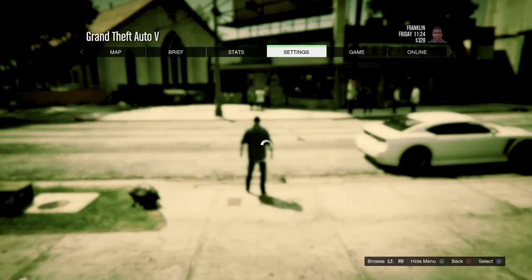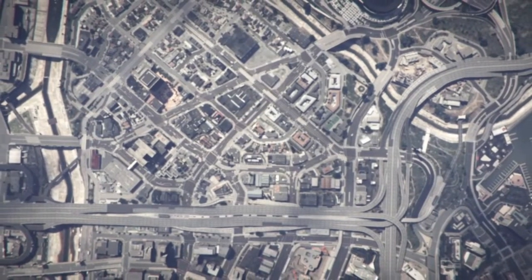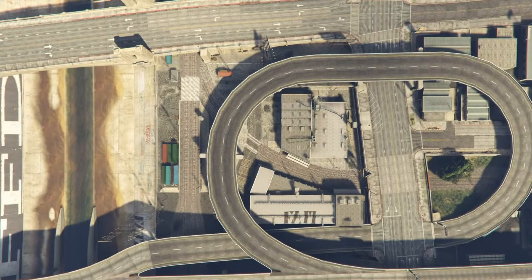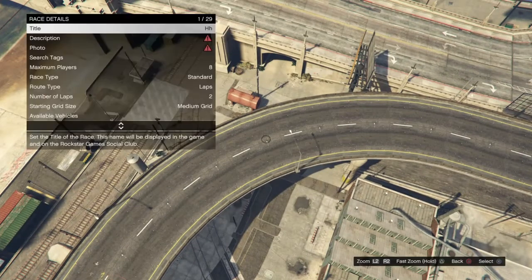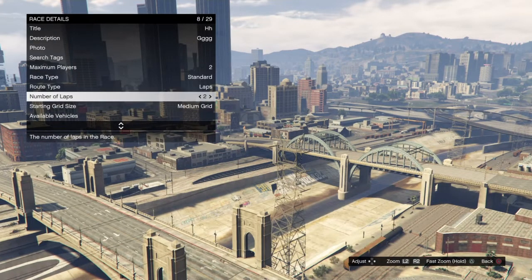To start off with this glitch, you want to go to pause, then online, and then go into Creator. Once you are in Creator, click on Creator Land Race. Create a race, click Land Race, confirm all the details, put any title, any description, snap a photo real quick, and make sure you put the maximum players to two. Then put the race type to point-to-point.